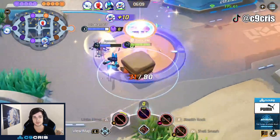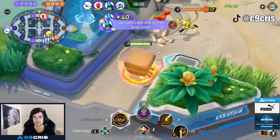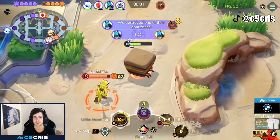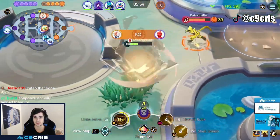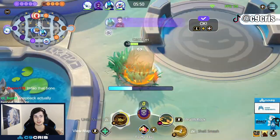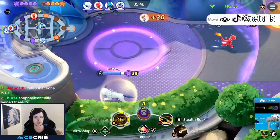Now we start capping again, and we see our buffs are up in their jungle again. We just take a small detour and see if we can get some more things. This time the buffs are actually gone, so one of them did pay attention and did their buffs before they got stolen again. As you can see, you can just Shell Smash and run away from your opponents very fast — that's why you don't need the eject button, and that's why you play Fluffy Tail.